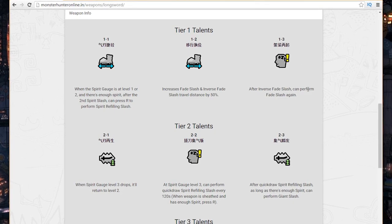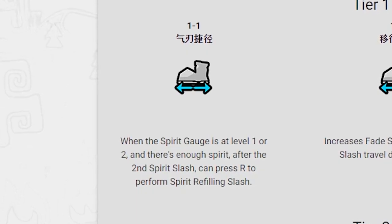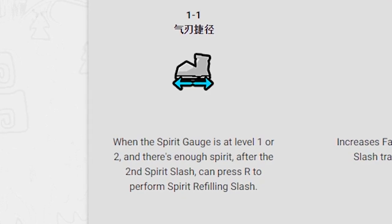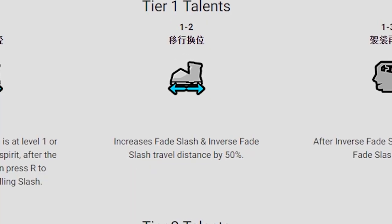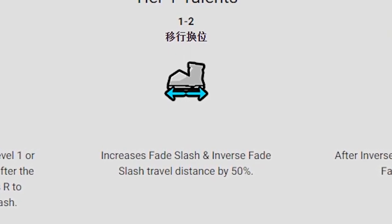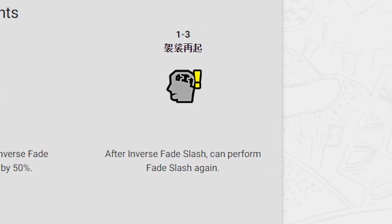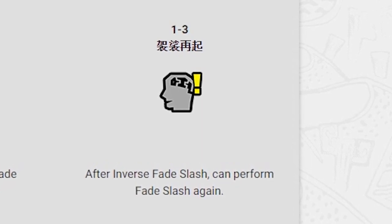I've already unlocked the first row of level 1 talents for the longsword. There are three options available. The first allows you to activate a special ability where if you are already in either level 1 or 2 spirit gauge — white or yellow — and you hit R or circle at the end of the spirit combo, you will get a bit of spirit gauge refilled. Note this special combo does not increase your spirit gauge tier. The second talent is increased fade slash distance, performed by pressing triangle and circle simultaneously to dodge backwards, left, or right, and can be followed by a jump slash in the opposite direction to close the gap. The third talent allows you to perform another fade slash right after doing the inverse fade slash, so if you need to evade after jumping back in, you can do so.